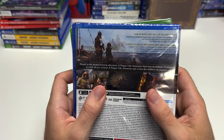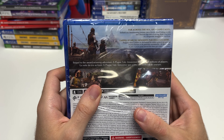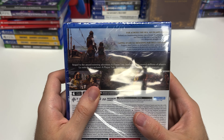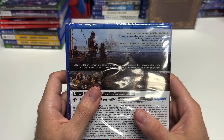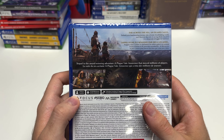On the backs it says: "Far across the sea, an island calls. Embark on a heart-rending journey into a brutal, breathtaking world and discover the cost of saving those you love in a desperate struggle for survival." It is the sequel to the award-winning adventure A Plague Tale: Innocence that moved millions of players.